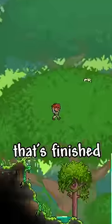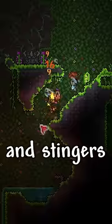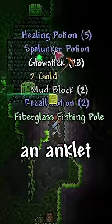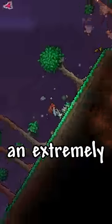Spawning in, we do all the normal stuff, but as soon as that's finished, we're headed to the jungle. What we want here are spores, man-eaters, and stingers. We'll also need to grab an anklet of the wind. Be sure to get the Demolitionist NPC, as grenades make this an extremely easy task.